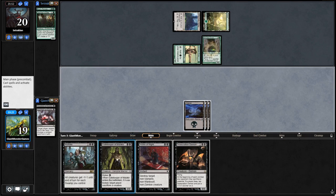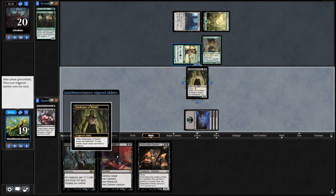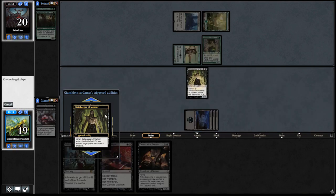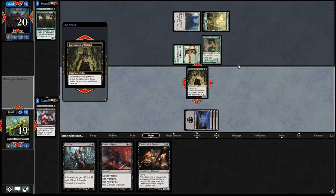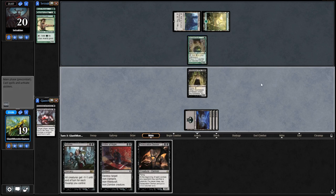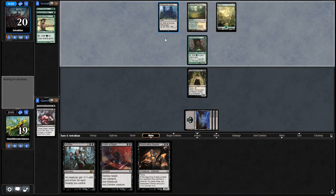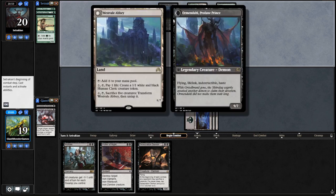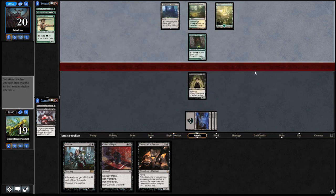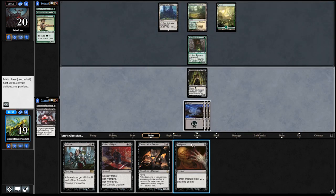We draw a land and kind of want to play our Gatekeeper of Malakir with kicker to make him sacrifice one of his creatures. He'll probably sacrifice the Llanowar Elves, which is fine. We're going to mainly focus on keeping him pinned down. We'll be able to get rid of this guy next turn — actually very good for us. Forcing him to swing with this guy every single turn keeps our opponent on his toes. Our opponent just plays land and passes — that happens once in a while.